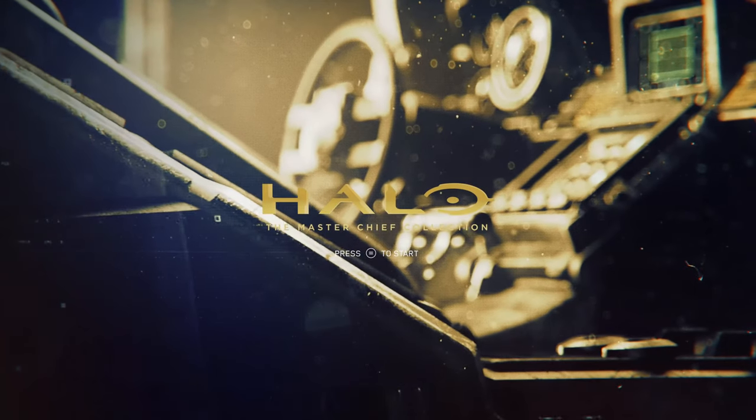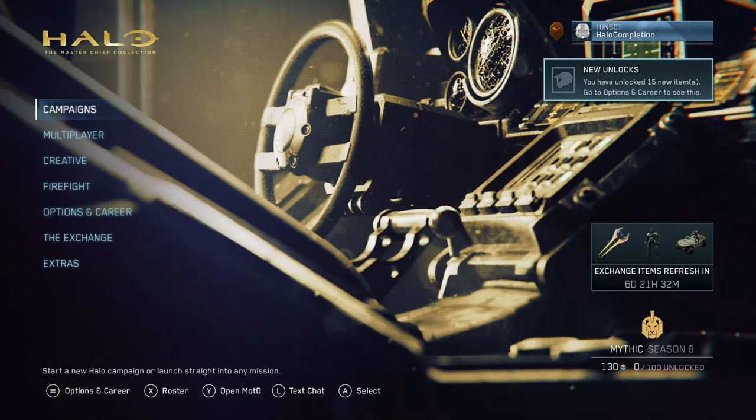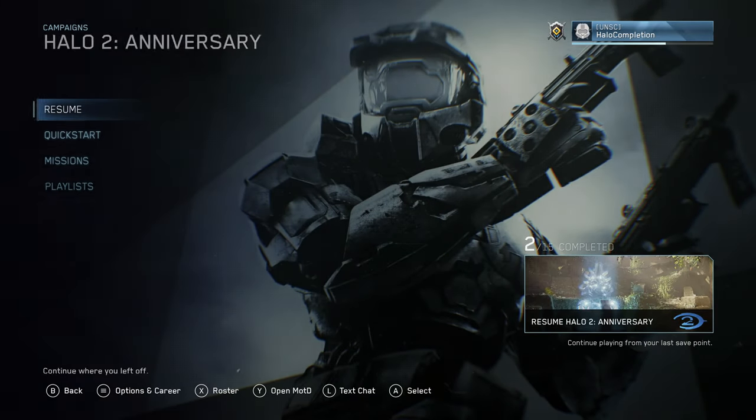What's up guys, Silver here with another Halo Master Chief Collection achievement guide. This time we're doing Commuter, which is in Halo 2 — complete Metropolis without entering a vehicle on Heroic or Legendary.